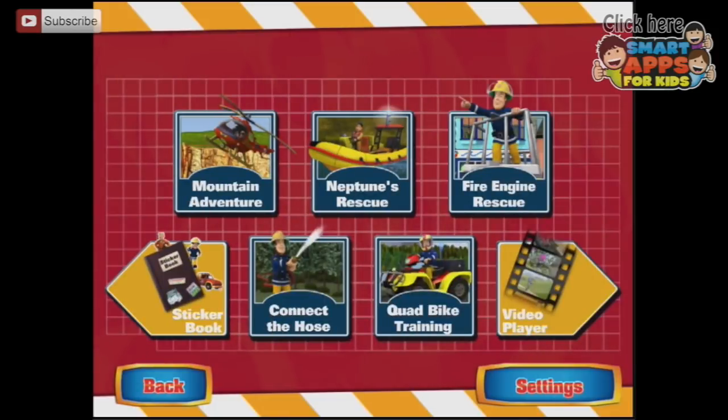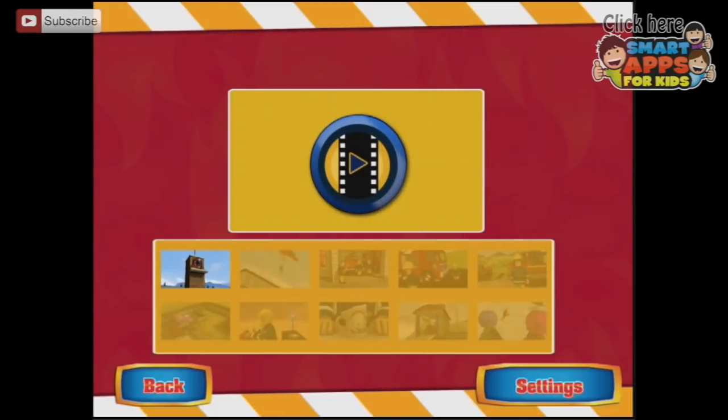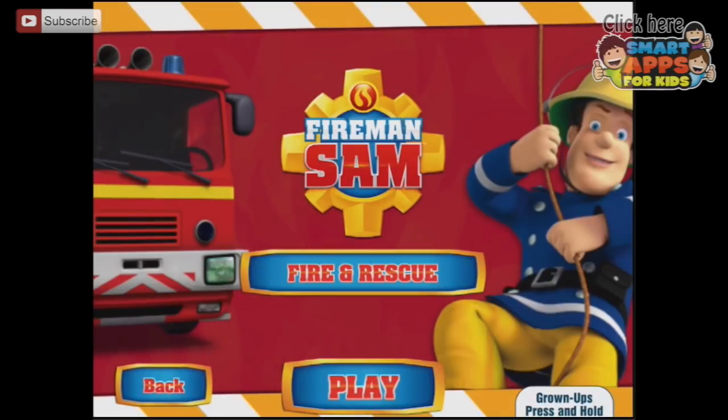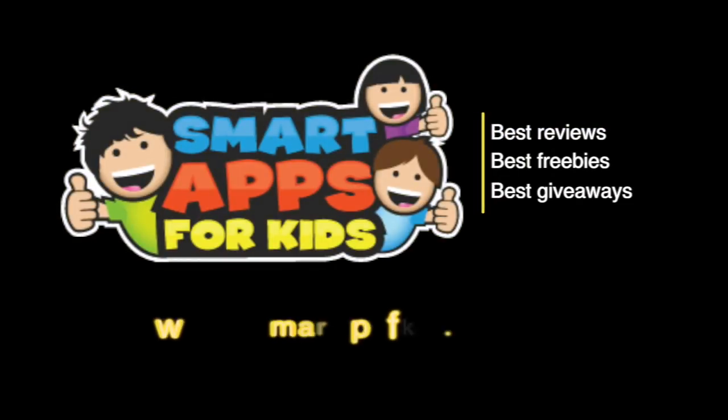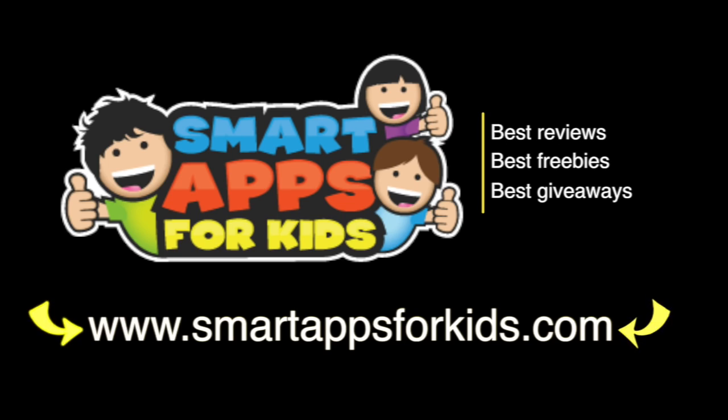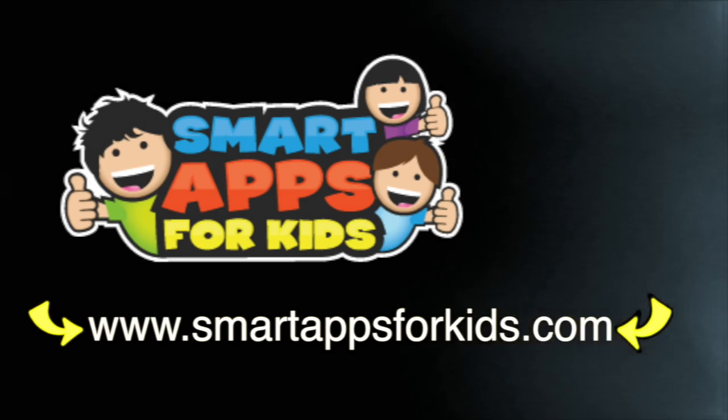Let's go back and have a look at the video player. There are ten videos to unlock — for every five games you play, you unlock one new video. Touch a picture to play a video. So we've got Fireman Sam videos we can play as well. That is fantastic. Don't go without clicking on our Smart Apps for Kids links for great reviews, free apps every single day, and the best giveaways.